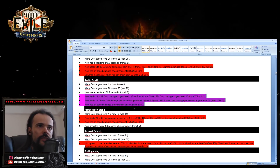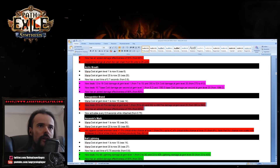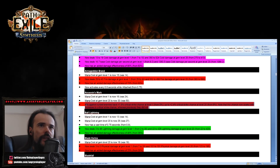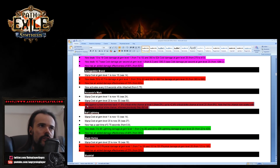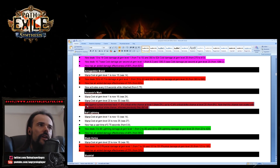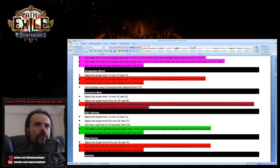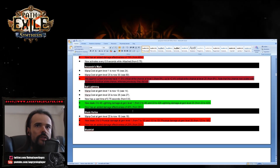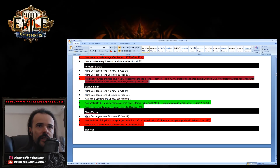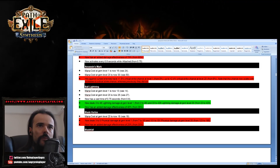Armageddon Brand has been slightly nerfed by about 20 percent. Assassin's Mark has been changed — critical strike chance went from 5% to scaling with 0 to 1.5%, but now scales with other sources of crit strike chance, so I'm not sure if it's a nerf or just a change. Ball Lightning has been slightly buffed in damage effectiveness, and the base damage at level one has been greatly buffed.